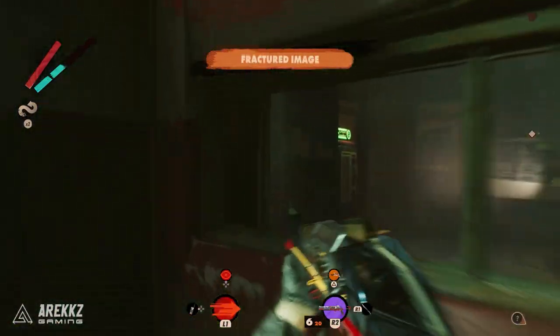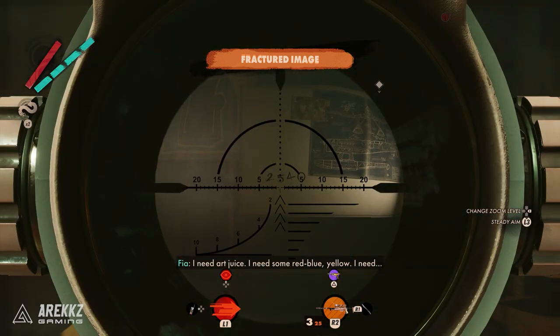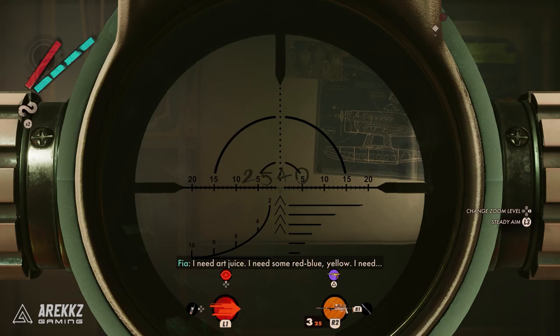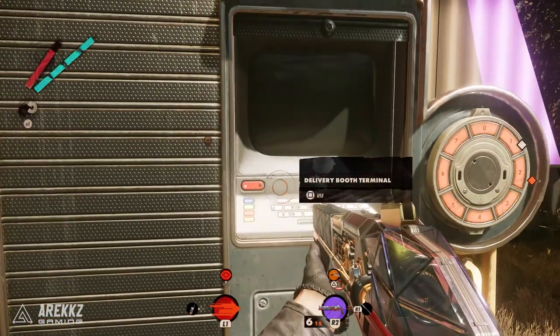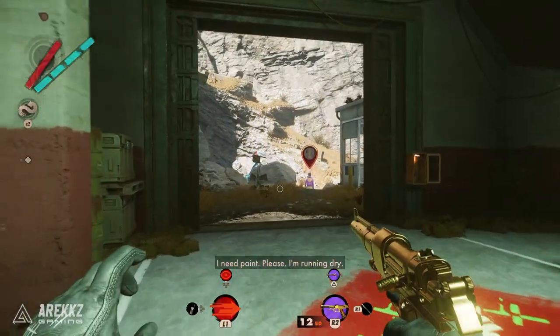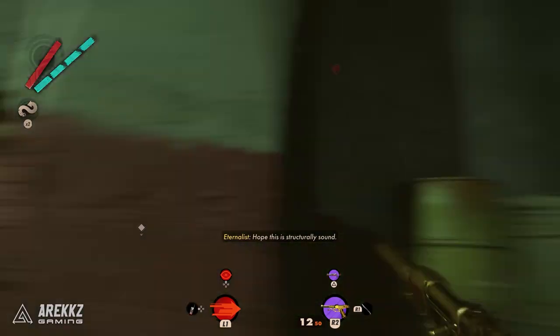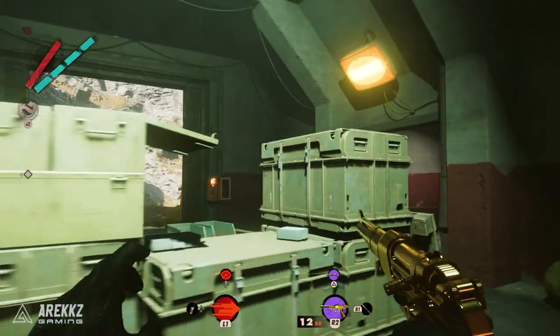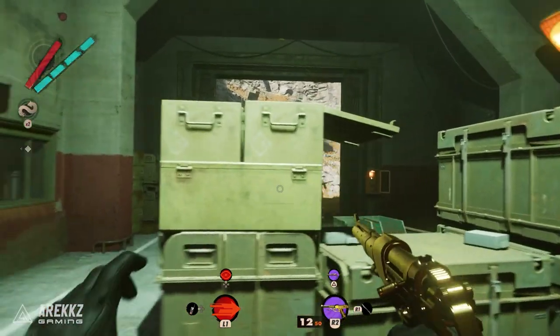Hey guys, Ariks here, welcome back to another video for Deathloop. In this one I want to put together a quick guide on where to find the secret code that you use at the delivery booths. It's worth mentioning the secret code is individual to everyone, so the code you see in this video is not going to be useful to you, but the location is the same — so you need to go there in your game. Once you know that code, it is then always the same.